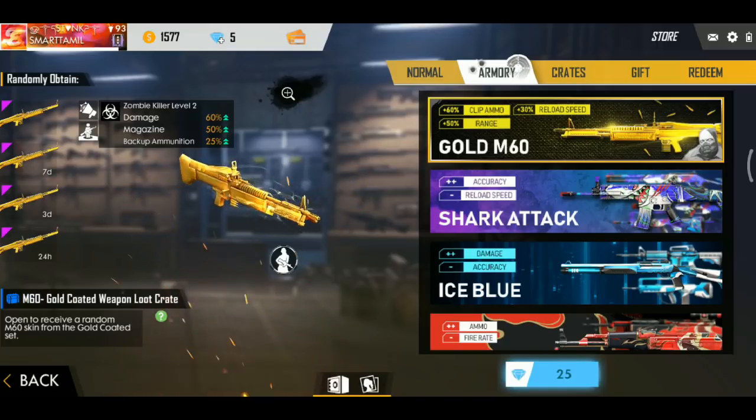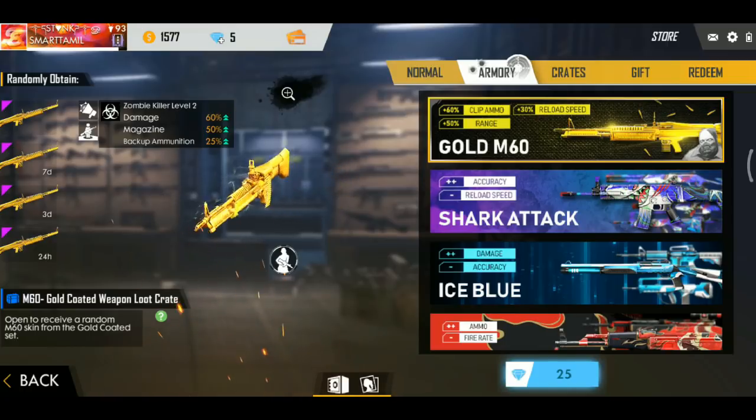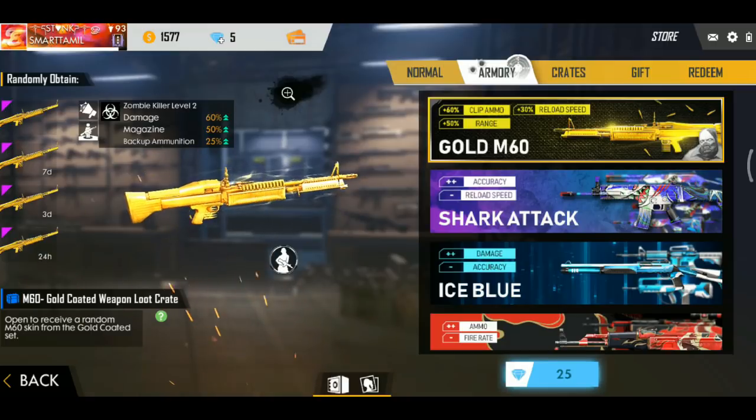The M60 is called Golden Reppant Loot Card. The advantage of the skin — this is Zombie Killer Level 2. It's called Zombie Killer Mode, this is M60. It's called Damage — it's called 50%. And the backup ammunition is called 25%.